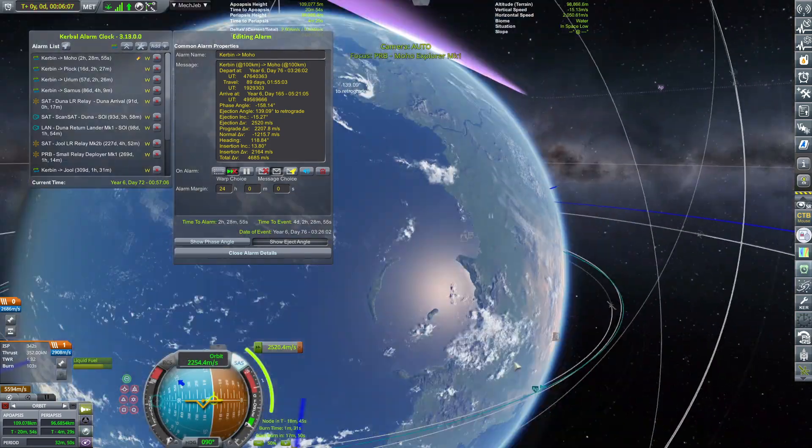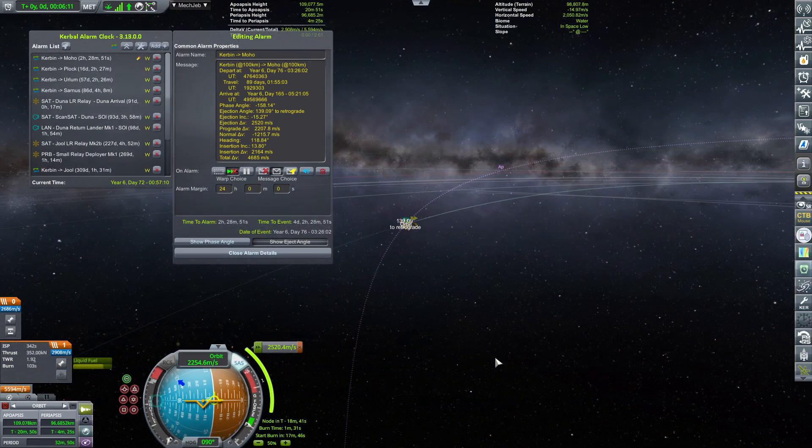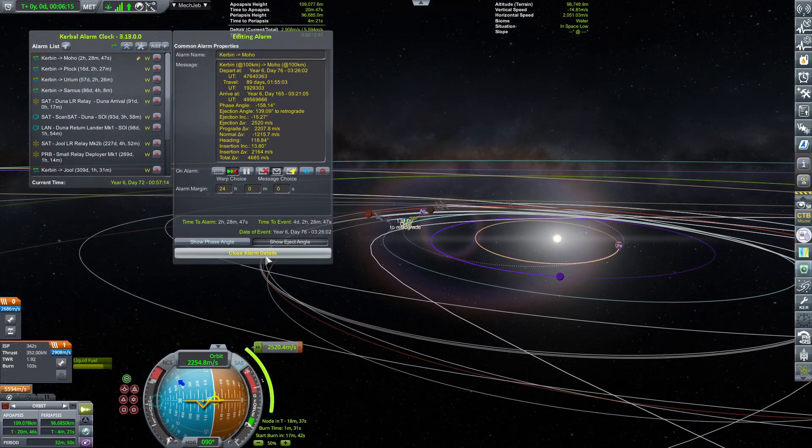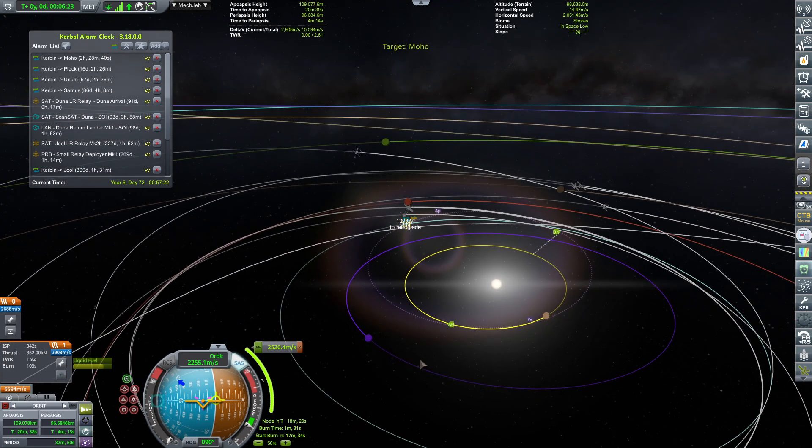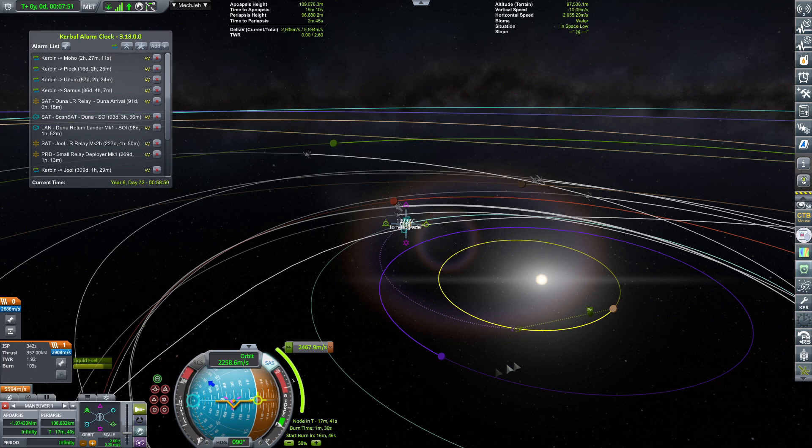Let's zoom out and see what our Moho encounter looks like. Target Moho. It's not perfect, but after some fiddling we got a nice Moho periapsis, meaning we will be able to intercept Moho. The burn will be around 2,500 m/s, so that should give us some wiggle room to basically get into Moho's orbit.